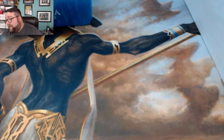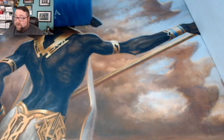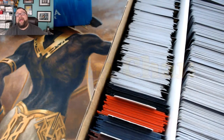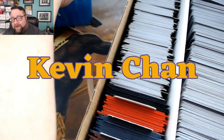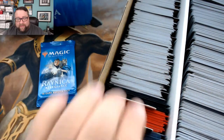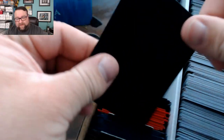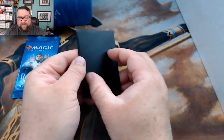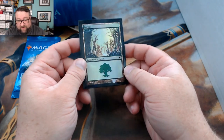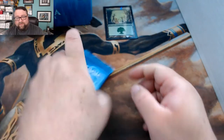Next up we have Kevin Chan — Kevin is one of our booster pack members so he gets a single pack and a foil basic, just because we love giving out foil basics. His foil basic is a Scars of Mirrodin Forest.